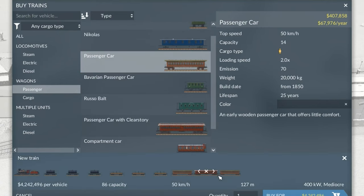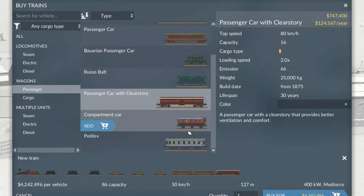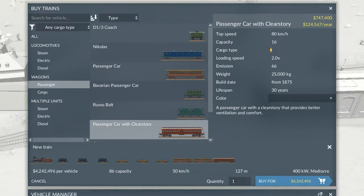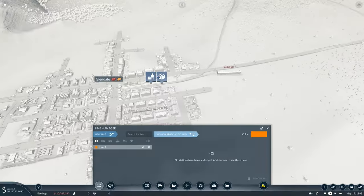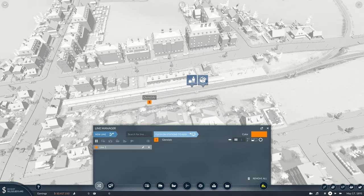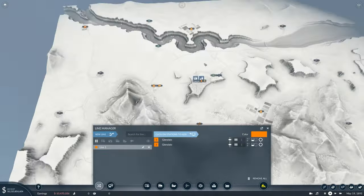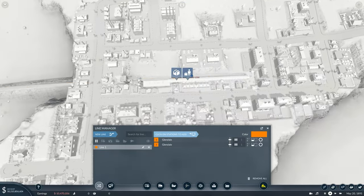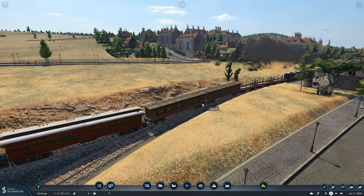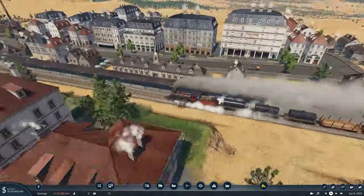We're also going to grab some passenger cars, a couple of those and one dining car as well. We'll buy that and put it onto a new line between those two places. To make the line, press on the passenger icon first, then the cargo icon, and then the same thing on the other end — press the passenger icon and then the cargo icon. That's the new route created, and we should see the train coming out of the depot.